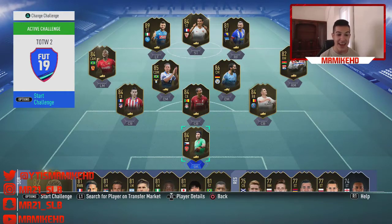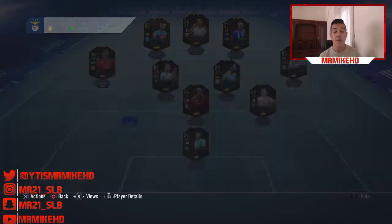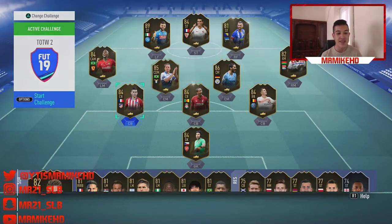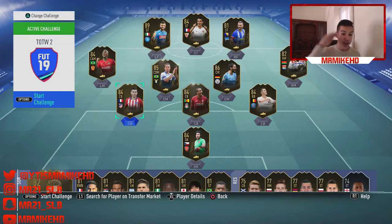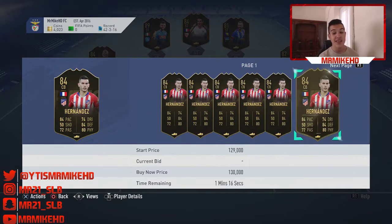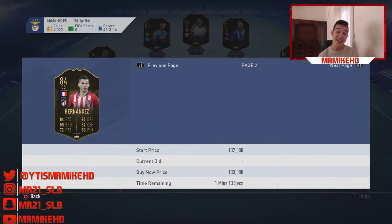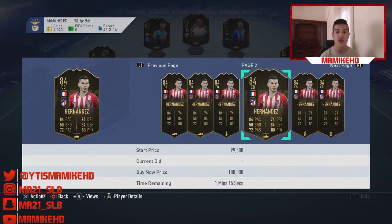Our next player is Hernandez, 84 rated centre back, going for around 85,000 to 90,000 coins. Banging looking card — 84 pace, 74 dribbling, 84 defending, 80 physical. Absolutely insane looking card. I can see this card being around 130,000 to 140k. So if you do have the high coins at the start of the game, around 85,000 to 90,000 coins, this is the card you guys should be looking at. You can make 40,000 coins on one card.